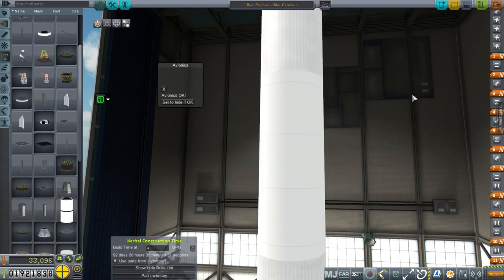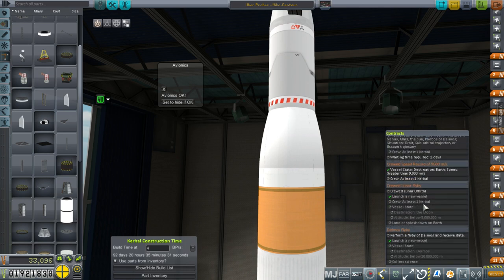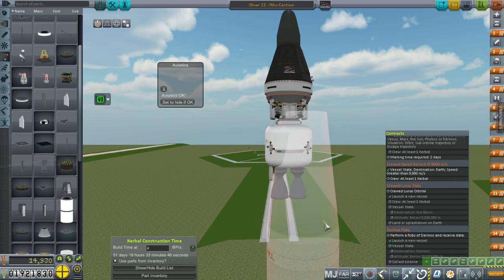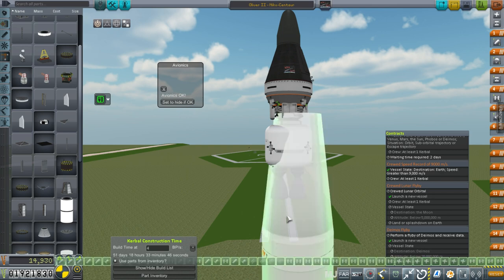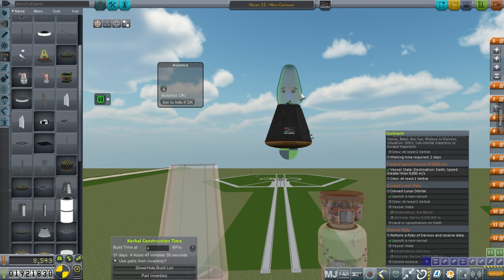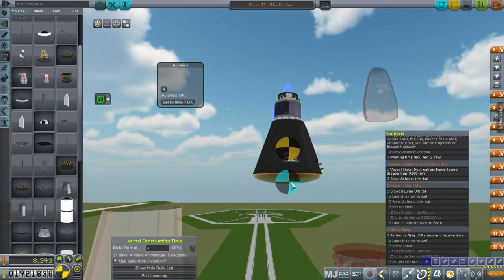Besides that, we might as well start working on the crewed mission — we have to do a lunar flyby, and we sort of tested that system last time. But on re-entry, things didn't go so well because it flipped around. Let's take a quick look at that rocket and see if everything is all right, and maybe we'll try putting a Kerbal in it and risking that this time. Here we are again with the Oliver 2.